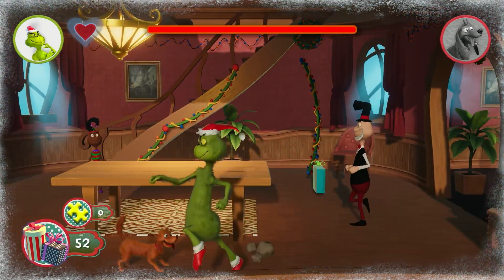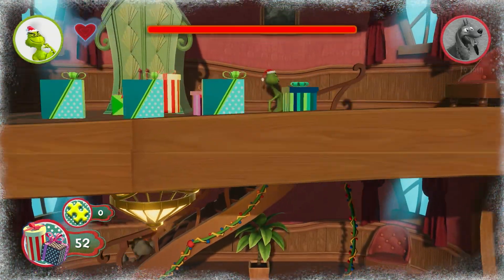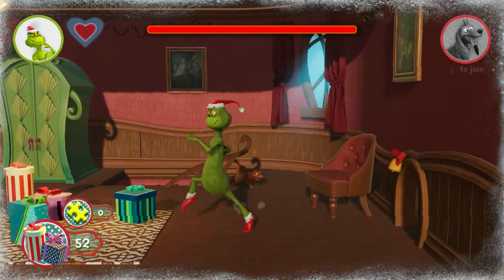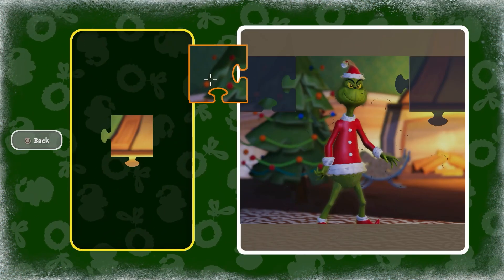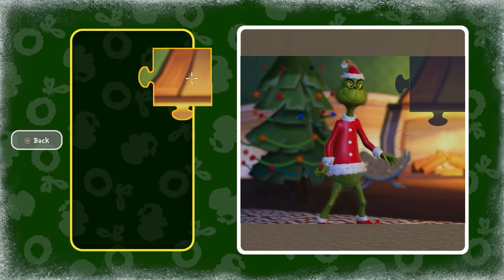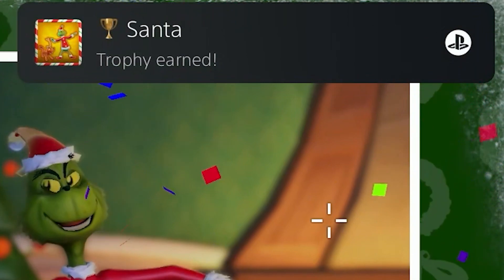At the countryside level, we were starting to see the real Whoville people who are ready to kill us — just look at that death stare, it's very terrifying. I also wonder if they want to eat Grinchy. Once we completed the level with all 8 puzzle pieces, we finally complete the Santa Claus outfit for the Grinch, giving us the trophy Santa.